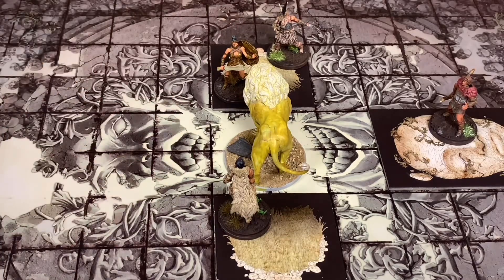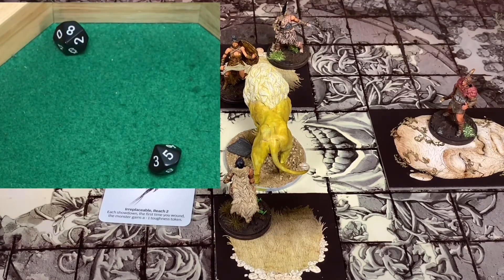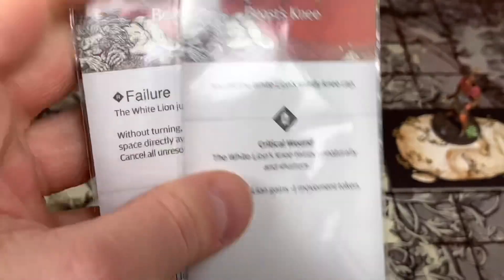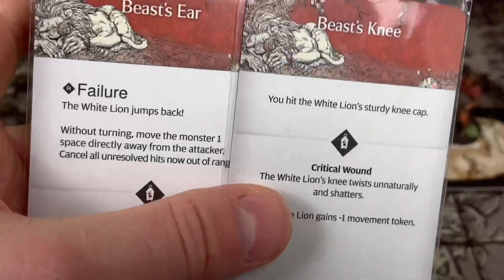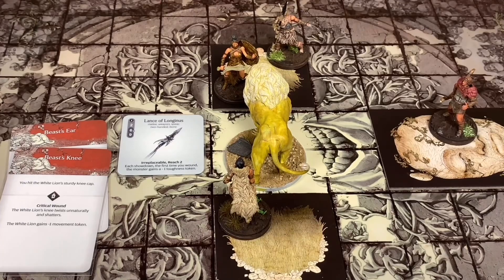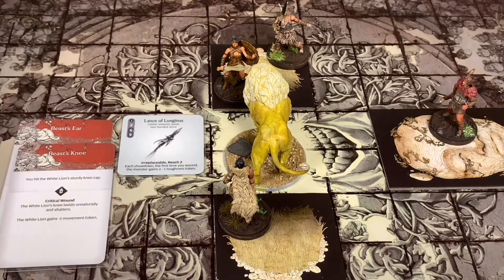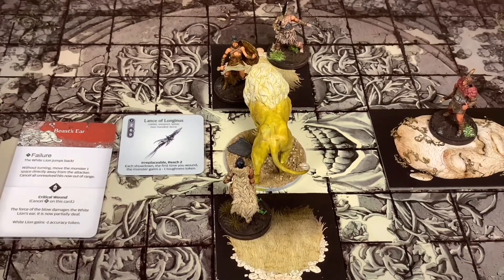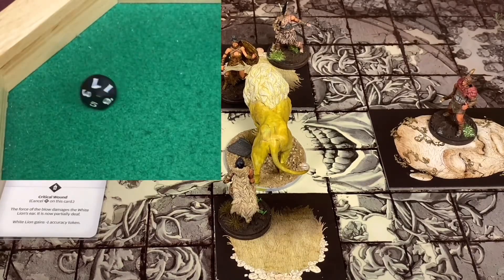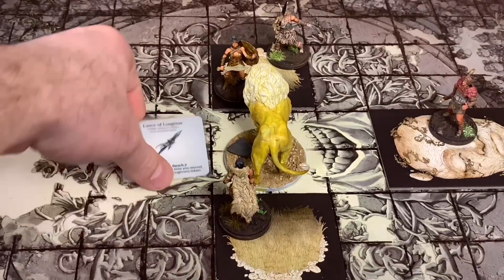I'm going to have him go ahead and attack with that spear - he's got two dice. He needs a five plus with plus one accuracy. He hit twice! He's going to take the top two hit location cards: a Beast's Knee and the Beast's Ear. We're going to do it in this order. He wounds the Beast's Knee - got a three plus nine is twelve, and he has plus three strength, so that's plenty. He takes a card off the AI deck. The Beast's Ear - he got a seven, that is also a wound. He removes that card and the top card from the AI deck. That's his turn.